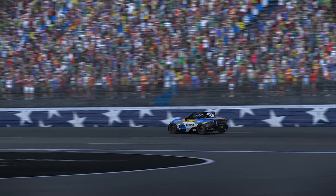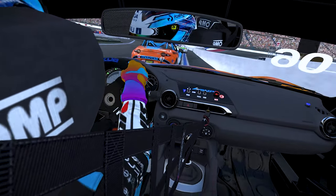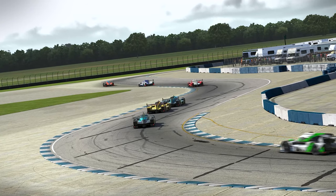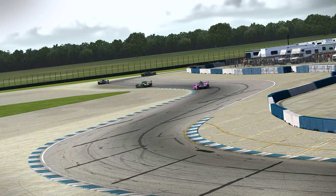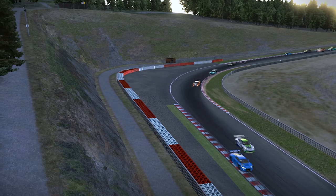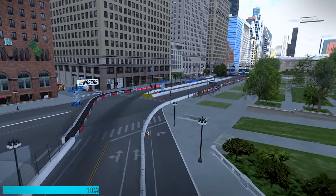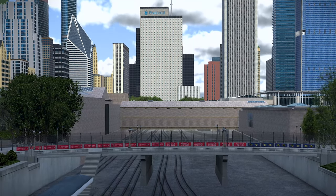First up, it provides more validity to the practice data you collect and more accurately portrays the track conditions you will face on race day. In endurance races there are usually at least 30 to 40 cars on track at once. The track will dynamically rubber in as the race goes on, with cars continuously laying down rubber for hours at a time. If you're testing in a solo session all by yourself, by the end of your practice stint the track will have just 30 laps of rubber laid down.